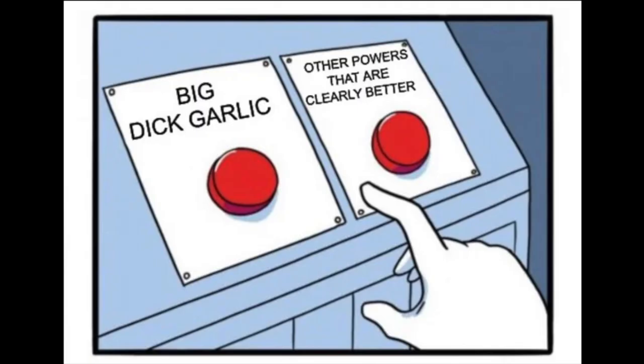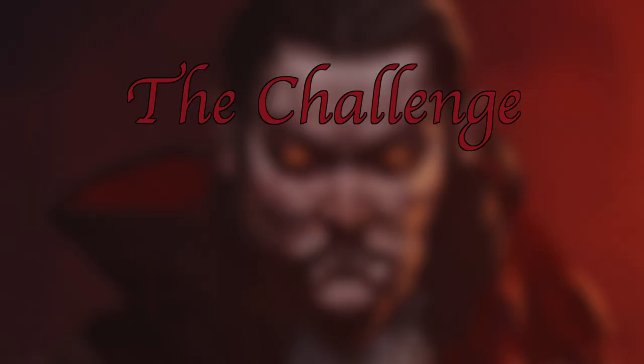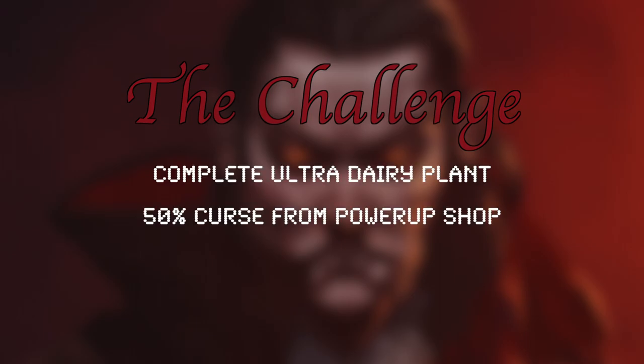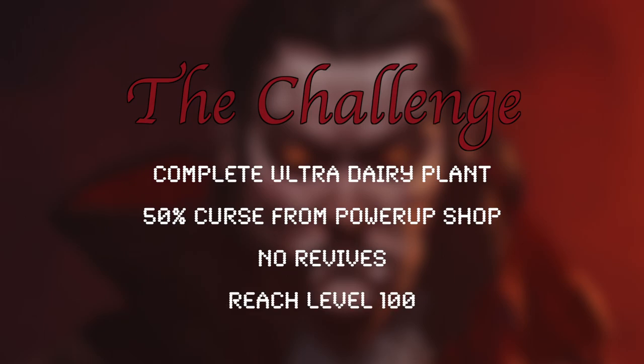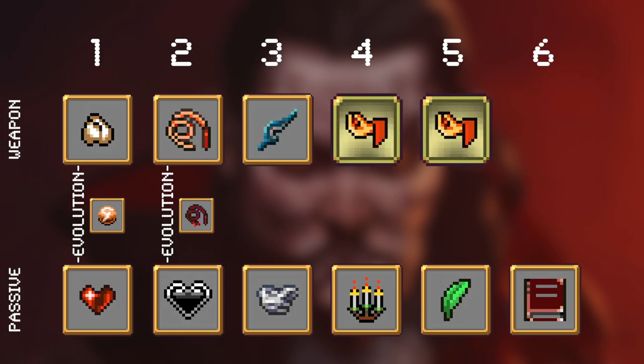Garlic's reputation won't be fixed by some 50-hour Andy making a cheese build video that's only viable situationally — only a task worthy of Hercules himself can rescue the gaming world's opinion of garlic. So, time to nut up or shut up. My goal is to complete Ultra Dairy Plant with 50% curse enabled, without revives, and reaching at least level 100. To force reliance on garlic for primary damage instead of filling the empty build slots with anything good, I'll be banishing random crap at level 1. I only have two charges of Banish unlocked, so I'll put Knife in the third slot.